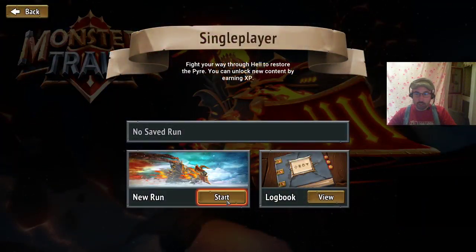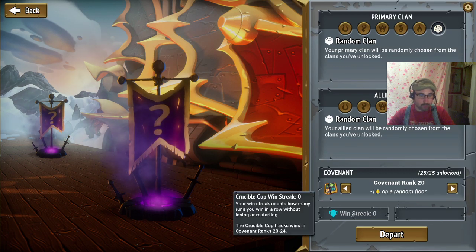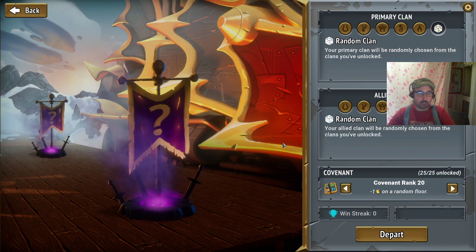Let's do a single player run. Yours went very similar to my night breeze and I kind of want to do a Covenant 20 run, just to get a crucible cup. I don't currently have one because I climbed during closed beta before these cups were a thing, so I kind of want to get one. I will do a Covenant Rank 20 run.